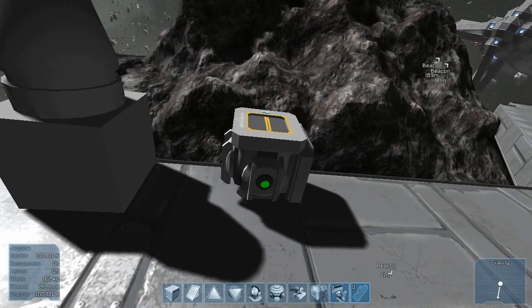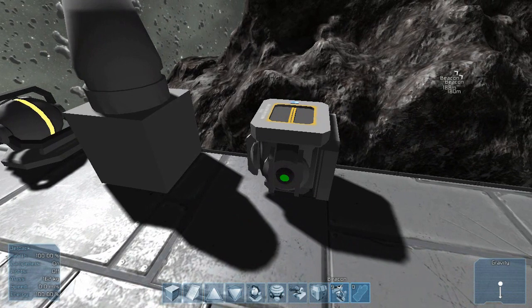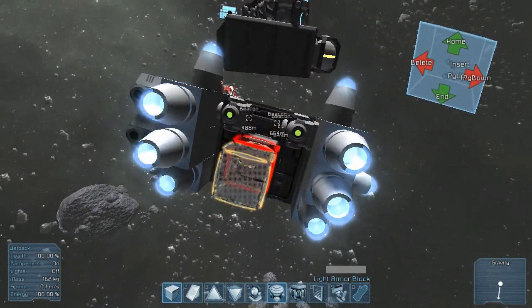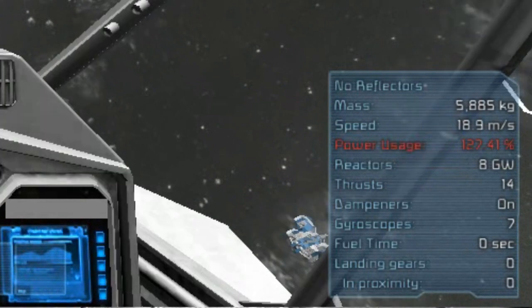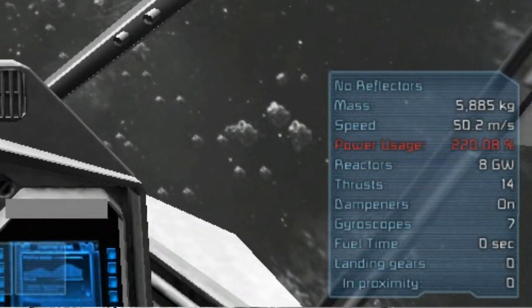Thrusters use power, so make sure you have enough reactors to counteract this. For example, if you have 20 thrusters and only 2 reactors, your power usage will be over 100%. Now currently in creative mode this doesn't really matter all too much. However, I still like to have more reactors than I actually need to make sure that the power usage is always below 100%.